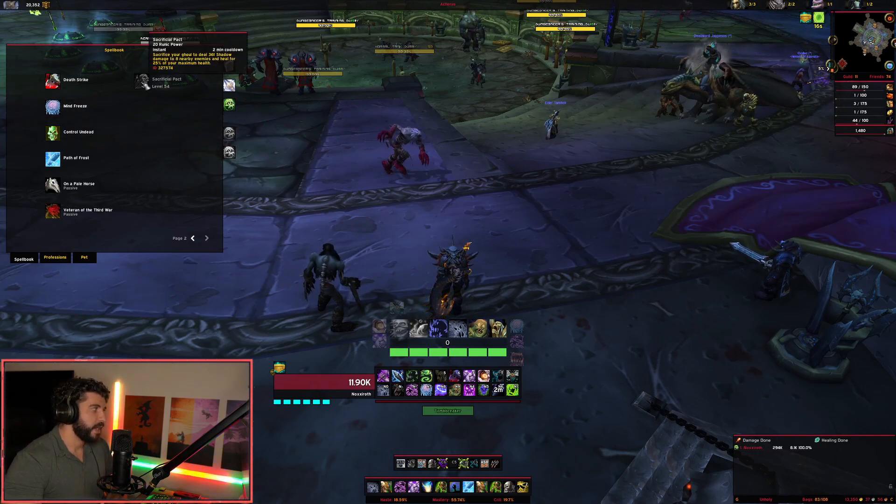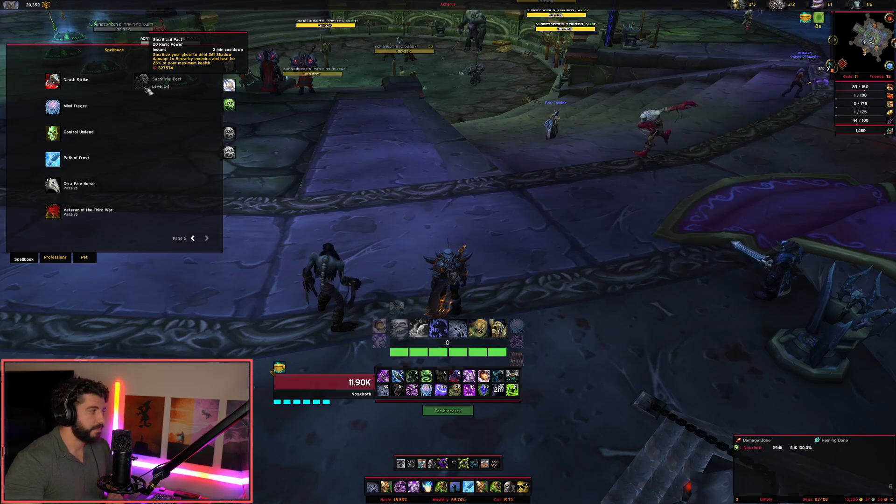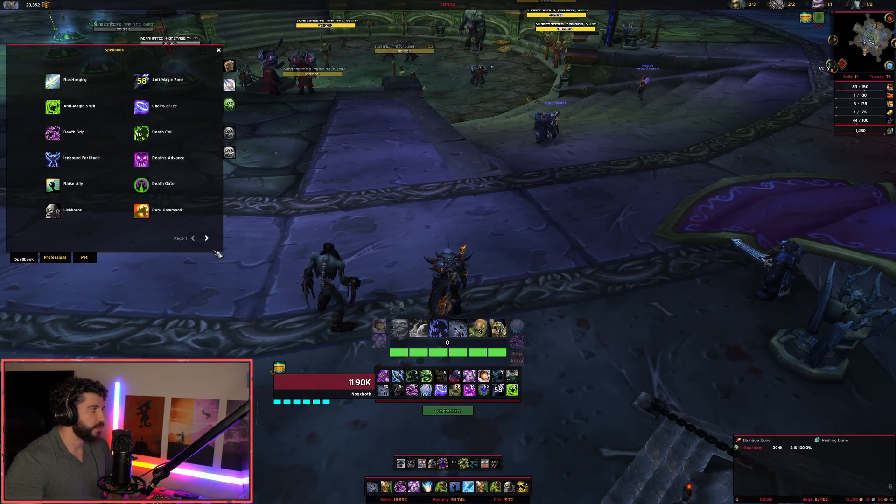Additionally, we have Sacrificial Pact, learned at level 54. It costs 20 runic power on a two-minute cooldown and causes your ghoul to explode. It deals some damage but also heals you for 25% of your maximum health. An extra heal for Death Knights is pretty insane — we already have a lot of self-healing especially as a melee class, so that's pretty sweet.